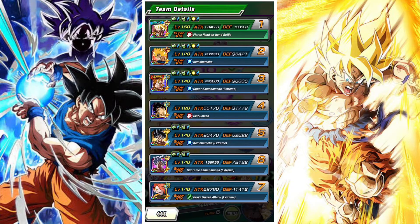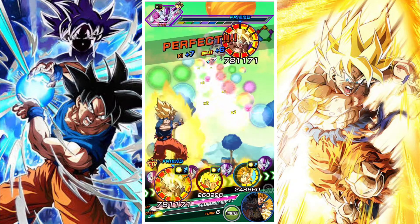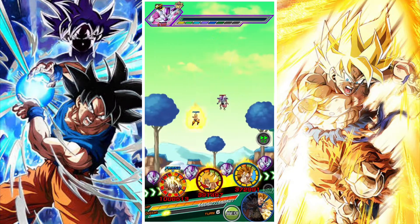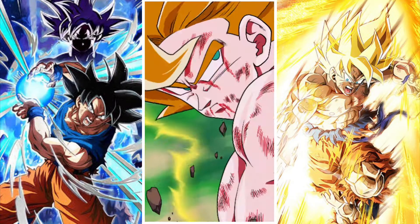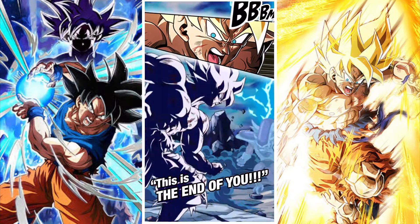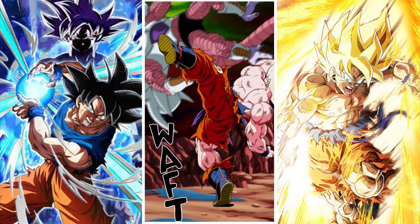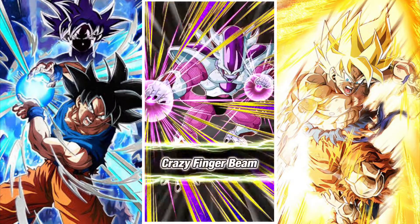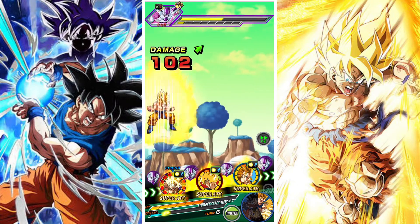It's going to depend on your team build — are you running double Goku leads? For the Super Saiyan and Legendary Existence categories you can definitely run double Goku leads, which is advisable because having two Gokus maximizes your damage. If you're not doing that for Planet Namek Saga, your best bet is probably to run Planet Namek Piccolo as lead or use Super Saiyan Goku as lead and make sure you have Nail — having Nail is a big help.